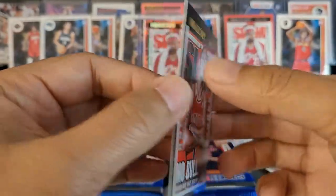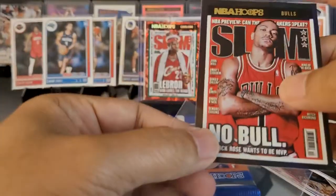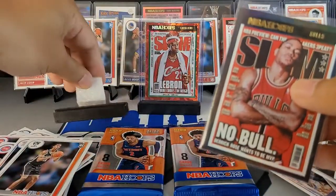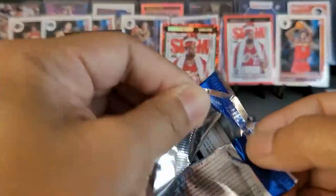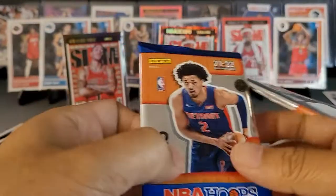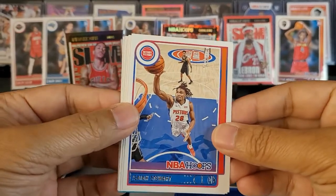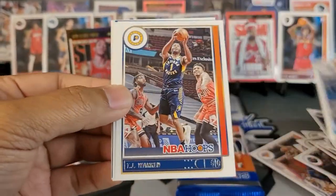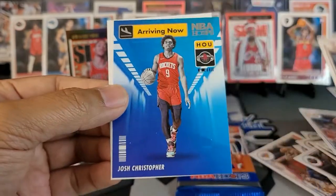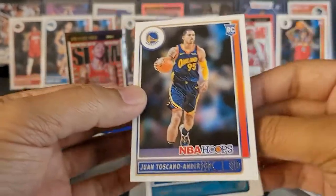We got Jeremiah Robinson-Earl and Kessler Edwards. One more cracked ice left — love that we got two parallel Slam cards: that D-Rose and that LeBron. I hope they actually do standard Megas out of Hoops because those were a lot of fun. We got an insert, Isaiah Stewart, Chris Boucher, RJ Hampton, TJ Warren, Lonzo Ball. Arriving now — Josh Christopher. James Booknight and boom — some JTA! Definitely digging some JTA here.